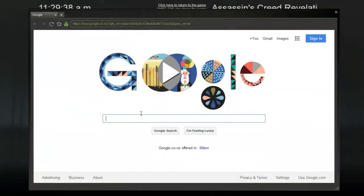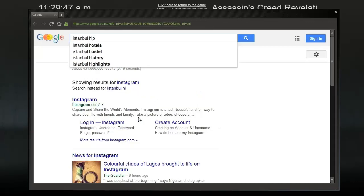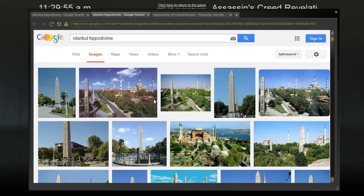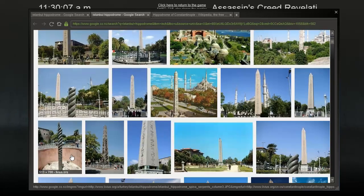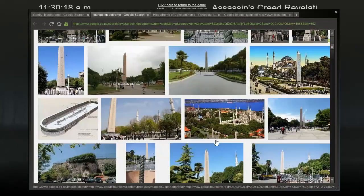Let's go to Wikipedia and see what it says about the Hippodrome of Constantinople. So we can see the Obelisk in the game, but we don't really see any actual Hippodrome structure. They've completely demolished the stands, apparently. All we see are the two obelisks — so it's completely gone.